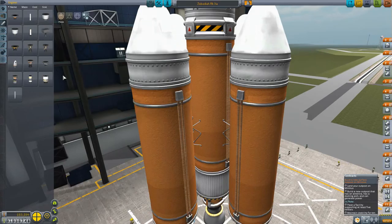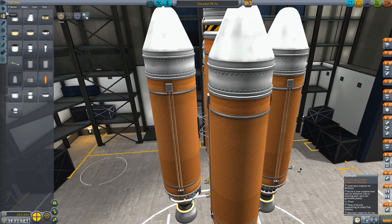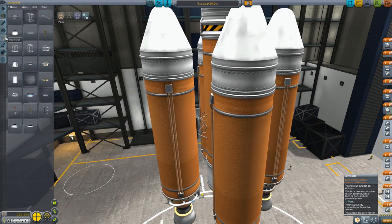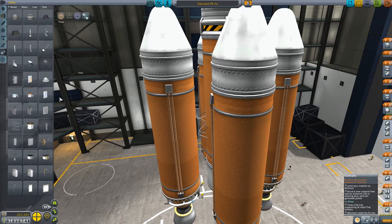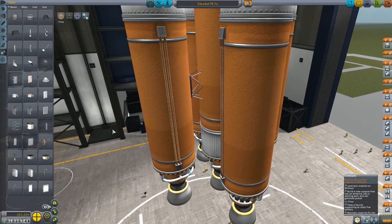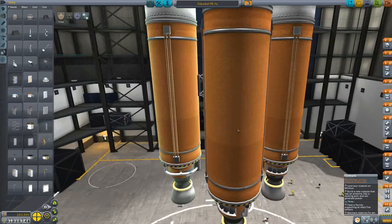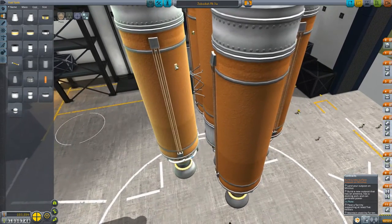We need separatrons — do we have separatrons? Do we have the ability to lose our tanks without crashing them into our ship? I don't think we do — that is a problem. No separatrons. Ideally what I'd like to do is kick these things away with enough blast to get them out of the way without hitting our rockets. We'll have to fly very carefully.